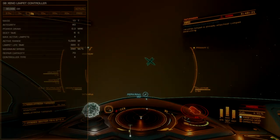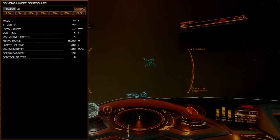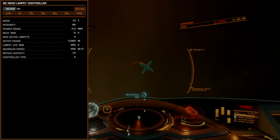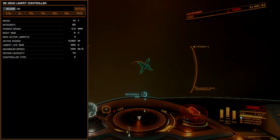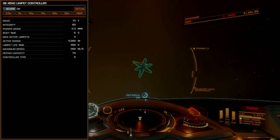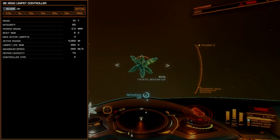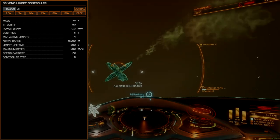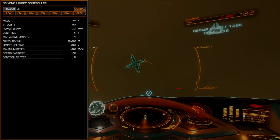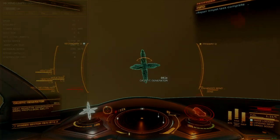A 3B xeno-limpet controller is another key module to carry. Thankfully, it's available on the open galactic market. For this build, the xeno-limpet controller pulls double duty as a decontamination and research-limpet controller. The research part of the xeno-limpet controller suffers no degradation in performance compared to its dedicated counterpart, so we get a lot of functionality for less overall effort. In this commander's opinion, it's well worth having aboard.